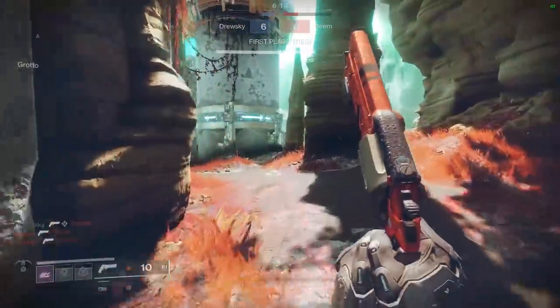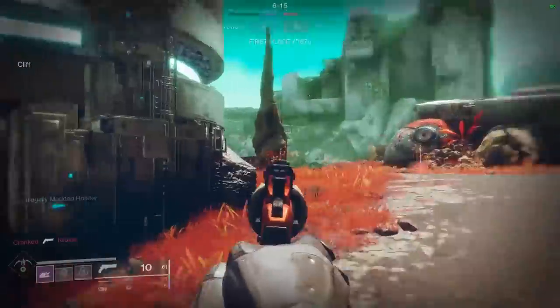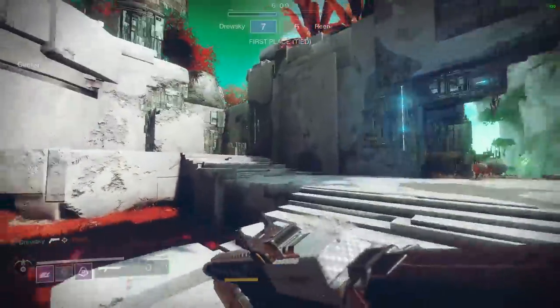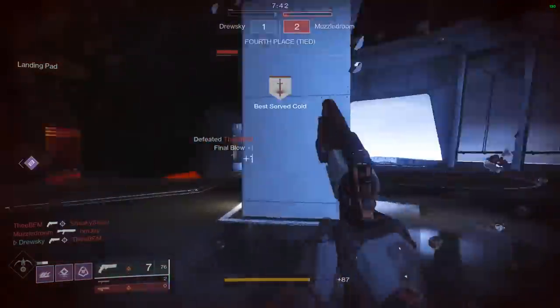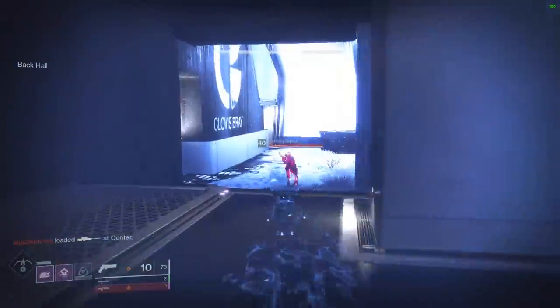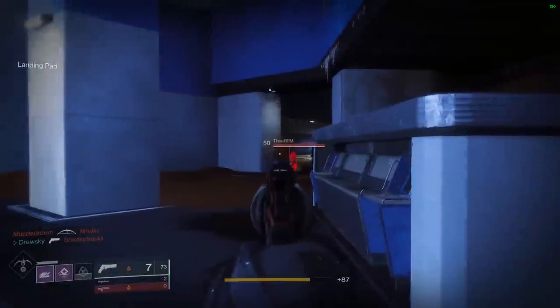Luna's Howl felt pretty awesome when paired with a bow. You can get a body shot with a bow, then 2 headshots to clean up the target with Luna's Howl, which primes your buff for 3 seconds to potentially 2-tap the next target. Not to mention this combo doesn't drop special ammo for enemies and maintains a similar degree of potential lethality to some special weapons. Of course, this weapon is just as effective with a sniper or a shotgun.